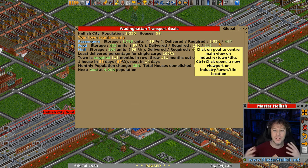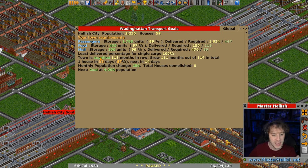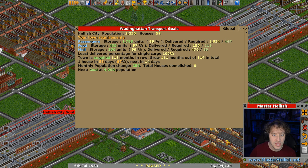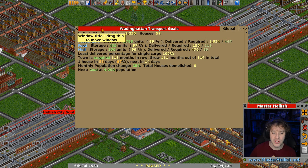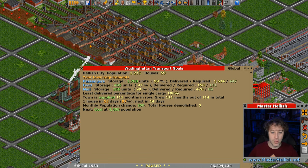We've got an absolute ton of passengers coming in - we're absolutely killing that. Mail is doing good as well, about five or six times the amount of mail we actually need. The next goal is coal at four thousand population so we've got a bit of breathing space, and we already have coal being delivered.